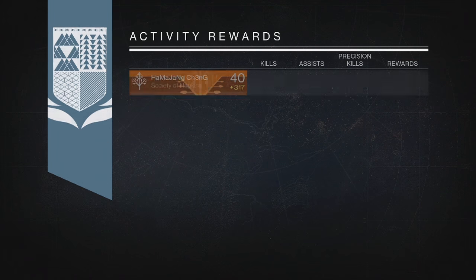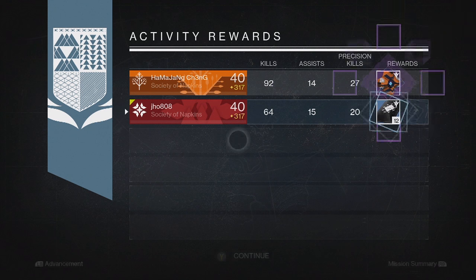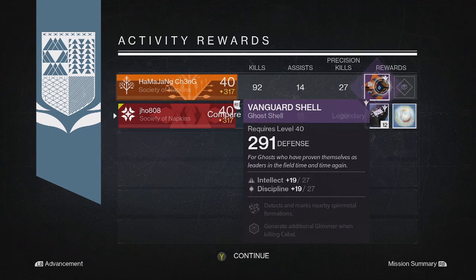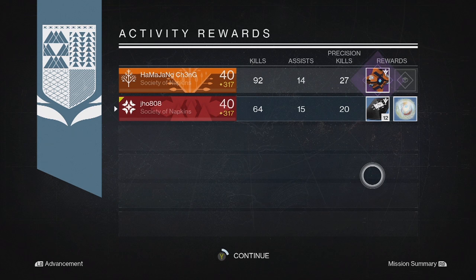Moving into my next character, my Warlock, from the Nightfall reward we ended up getting 12 Three of Coins. My teammate ended up getting a Legendary Ghost Shell. So not really the greatest drops on that second one.